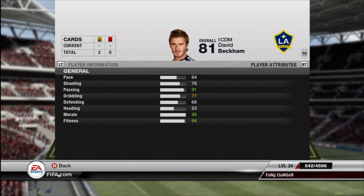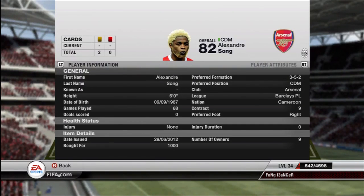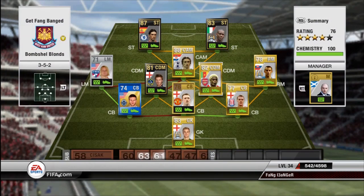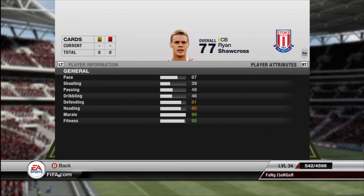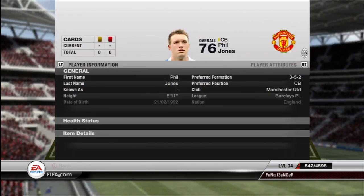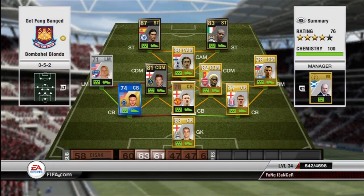FC Dallas baby! And then I tried to get Beckham here at center defensive mid — went for the Inform. Not worth it. I barely even use him. Check out Song — look at that blonde hair. Beautiful CDM. Only 72 pace, but he's one of my favorite players on the team actually. And then we've got Ryan Shawcross playing the center back position out of Stoke City — totally slow — as is Phil Jones, my other center back. Just as slow. Don't you worry, I have been getting outpaced like crazy.